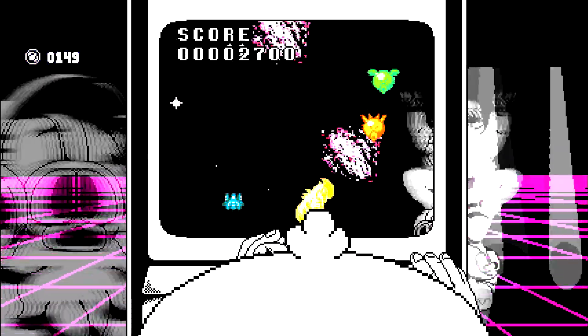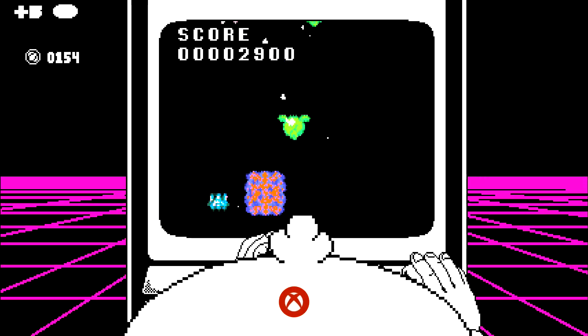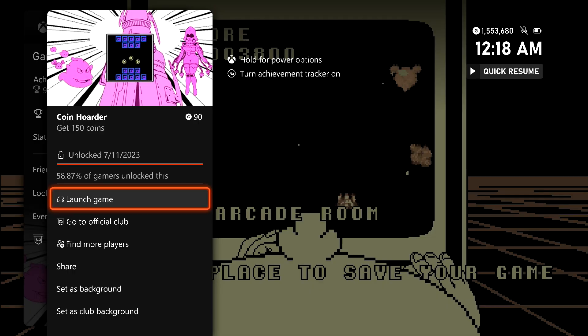The mini-game is going to get progressively harder, so hopefully you don't have a ton of coins left to do. But if you can manage to get over that 150 mark, you should be good for the Coin Hoarder achievement. There it is — another 90 Gamer Score, and that's all there is to it.